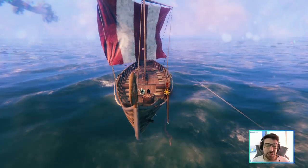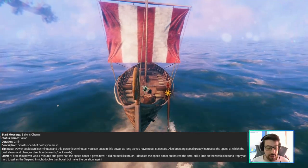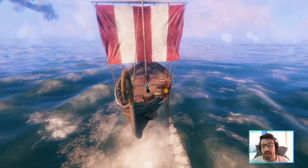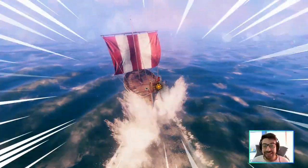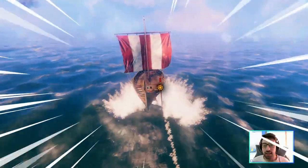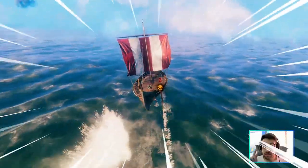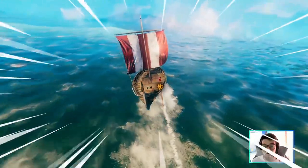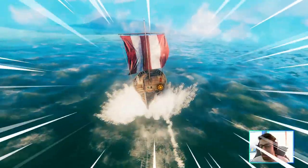Now we have the sailor power, made from the serpent trophy. When you activate it, it makes you zoom all over the ocean. I'm going to activate this — oh my, this is insane, look how fast I'm going! This only lasts two minutes, but two minutes is enough to cover a massive distance. This was really insane and cool — I enjoyed this one a lot.